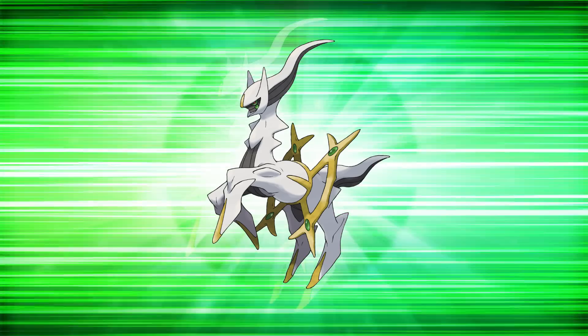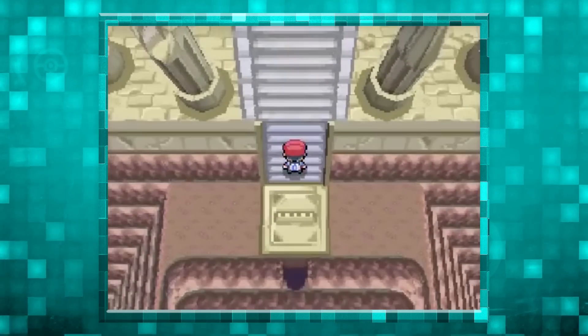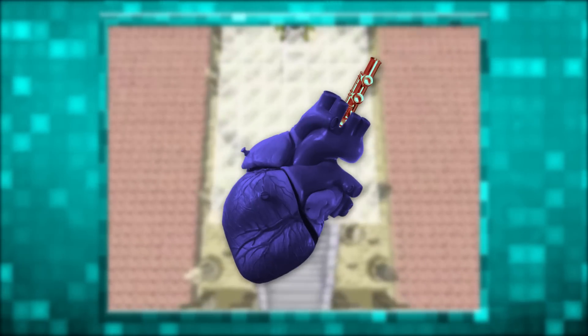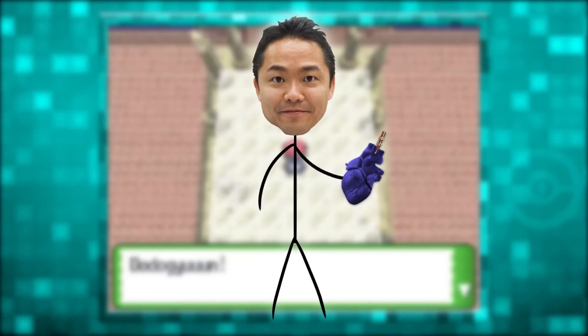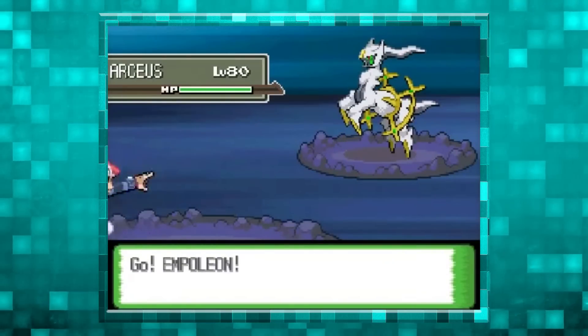And number 1 is… Battle against Arceus. Over the past 7 years, we've had multiple opportunities to acquire this mythical Pokemon from various events, but legitimately encountering him at the Hall of Origins using the Azure Flute has never been officially implemented by Game Freak. In 2013, Junichi Masuda revealed that he thought the mechanics of the flute were too confusing, leading to his decision to never distribute it. So the only way to battle the god of Pokemon is to go against the rules set by the deity himself — which means you have to cheat.